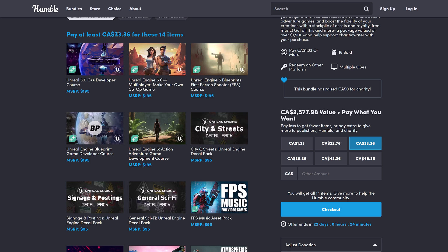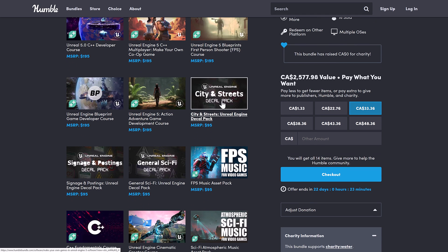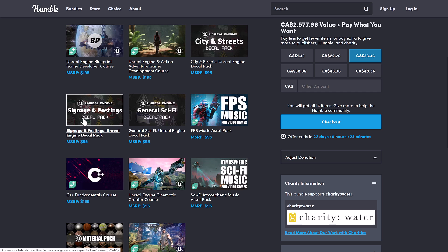Then we go into the full tier at $25 USD. Here you're getting the Unreal Engine C++ Developer course — the other one was C++ more generalized for game development, this one is specific to Unreal Engine. This one is definitely brand new: it's the Unreal Engine C++ Multiplayer Make-Your-Own-Co-op Game course. Then we've got a first-person shooter with blueprints, a game development course with blueprints, an action adventure game development course, city streets Unreal Engine decal pack, signage and posting, a general sci-fi decal pack, and the FPS music pack.